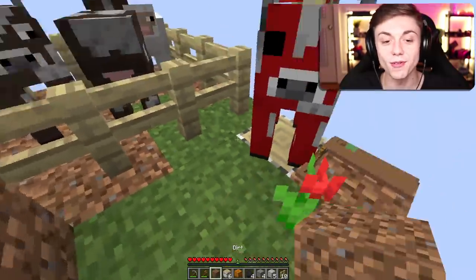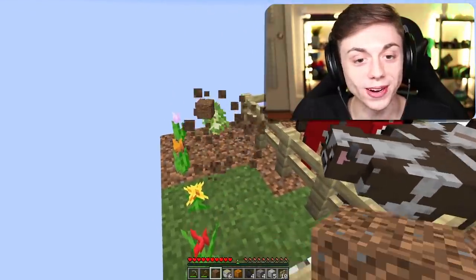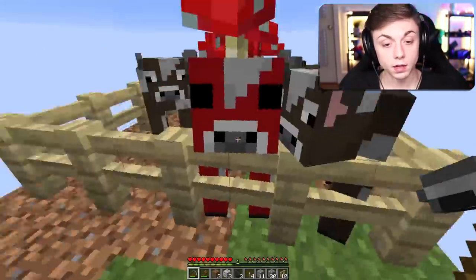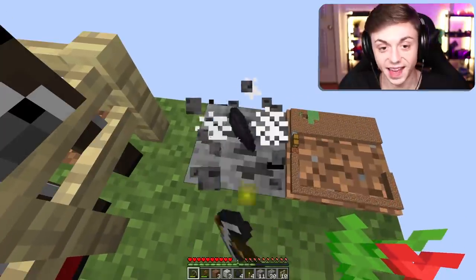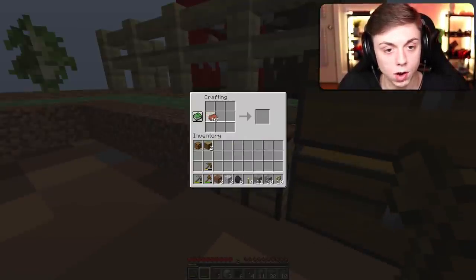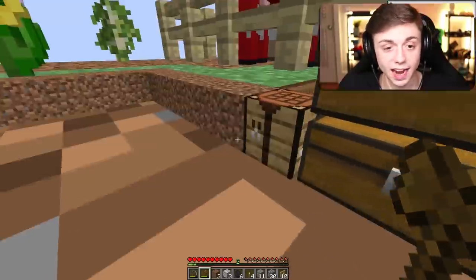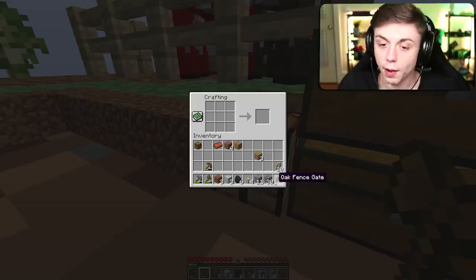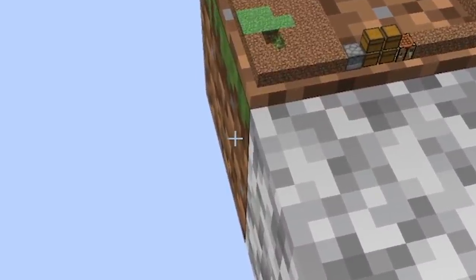Let's see if this strat works twice in a row — hit him on the butt and they'll run around. It works every single time! Wait, a zombie? I thought it was only giving me cool stuff, not bad stuff. That caught me off guard. Let's check on our bricks — they're coming out good. I might build my house out of bricks. I also need to make a ladder and a gate.